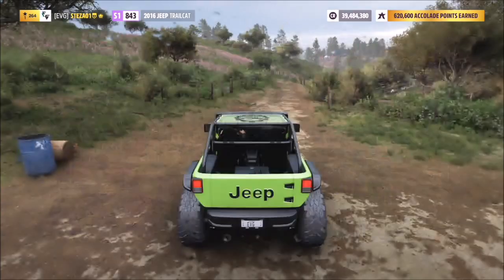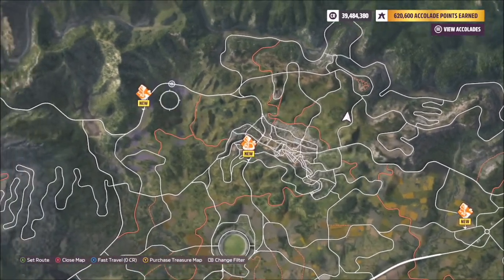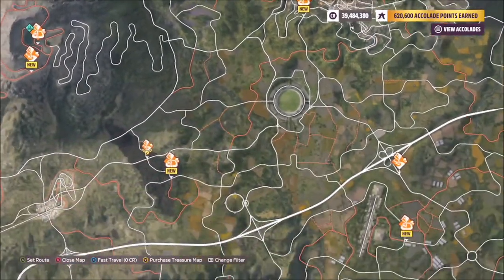The first challenge wants you to win a total of three dirt trail events. As you can see, I'm filtering my map here to show dirt events. You want to pick the trails, which are the point-to-point races, not the scrambles, which are effectively the circuit races.